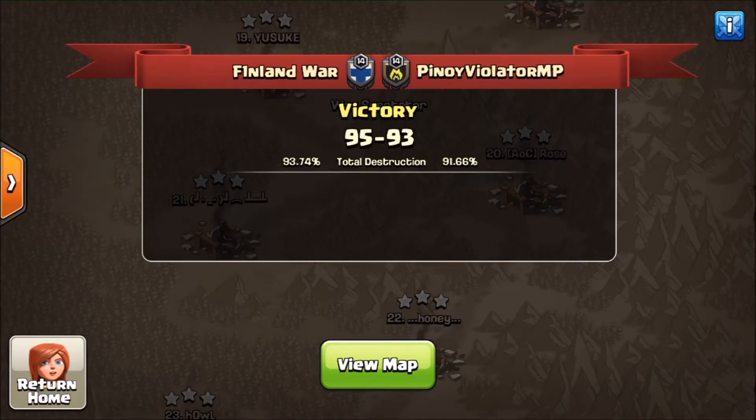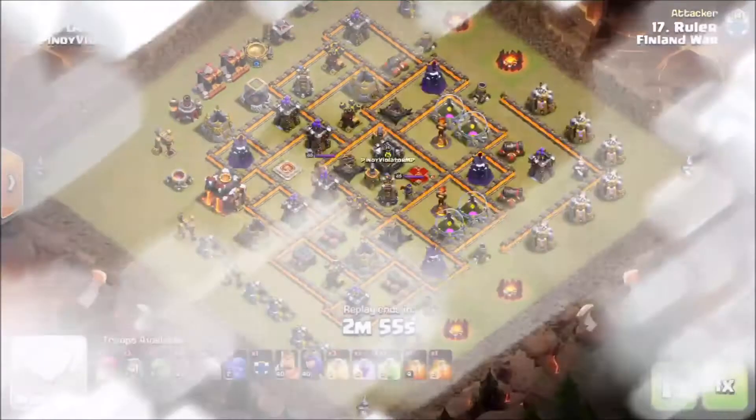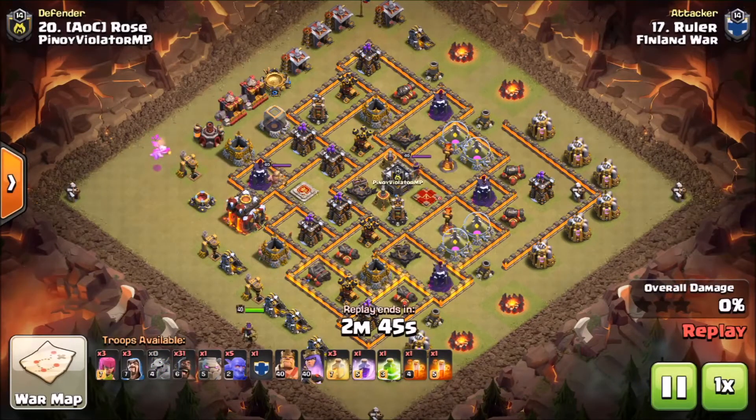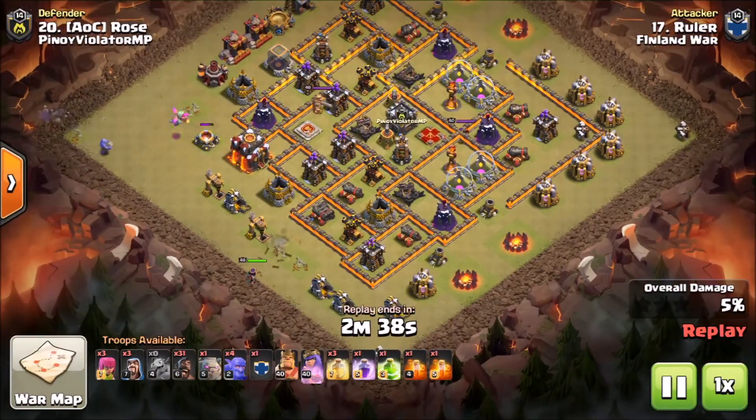Hey everybody, it's Bagel here and I am bringing you another recap from Finland War in their NDL semi-pro season run, remaining undefeated so far. Their first attack that I'm going to show you is Ruler — he's bringing the hogs again. Finland War are pretty known for using hogs in their 10v10s, and in a lot of my previous recaps of them there have been quite a few hog attacks. In this recap I'm going to try to bring you as many different attack strategies as possible.